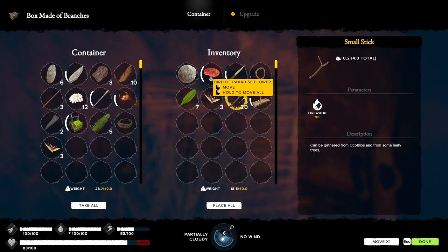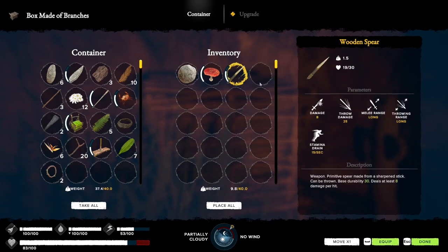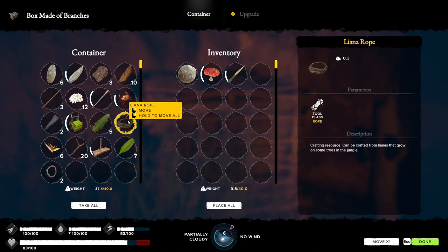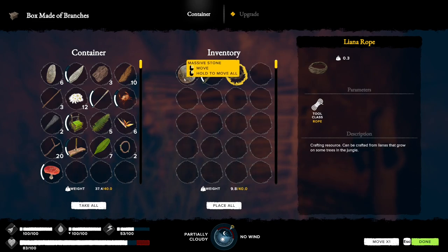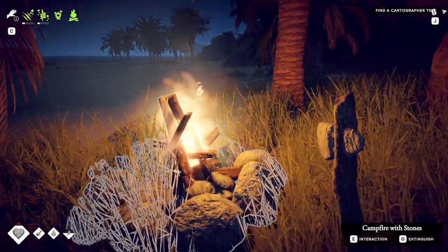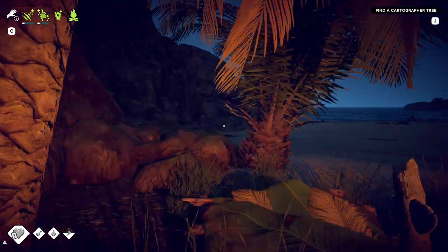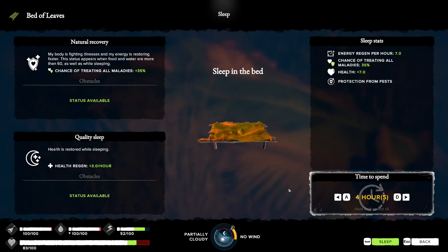All right, let's put all this stuff in here real quick. But I need this cleaner rope, and I can't put that in because it'd be too heavy. I might just drop that, I'm not sure yet. Can I sleep? Sleep for four hours - what time is it? Shows this is nighttime, I'm just gonna sleep for four hours.